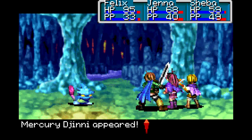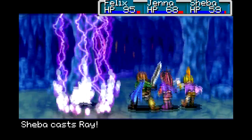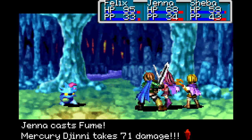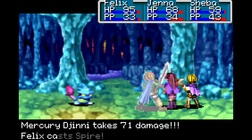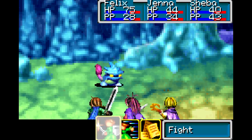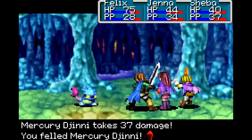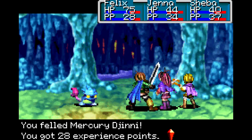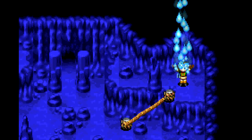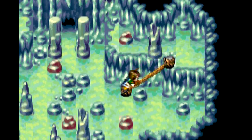The Mercury Djinn appeared! No way — we're going to fight you, little buddy. We don't have any water adepts so we can just unload on him. Look at that, 71 damage. Those exclamation marks mean it's strong against him because he's a water adept versus a fire adept. And this one was just normal damage. Oh, he cast Frost — so painful, that actually did hurt. None of it matters though, he'll actually die at the end of this turn. But be warned — they can run away, and it's incredibly annoying if they do because you have to leave and come back and do it all over again. Freaking sucks. Jenna found the Mercury Djinn Fog!